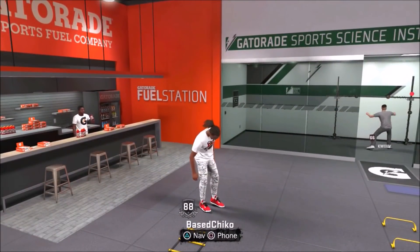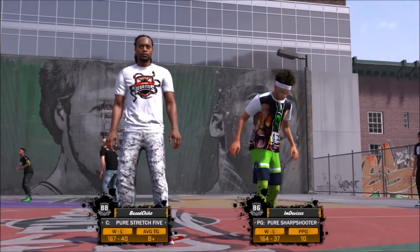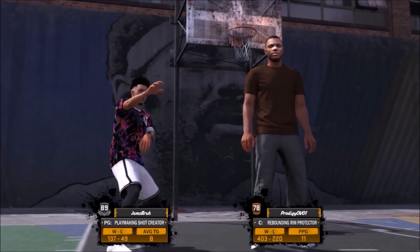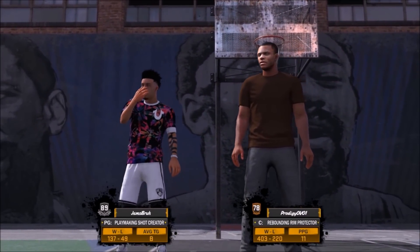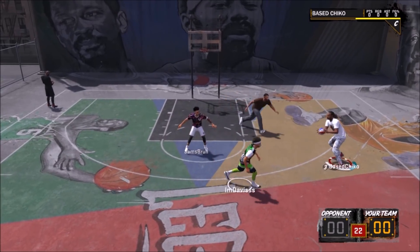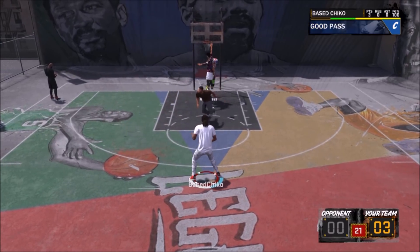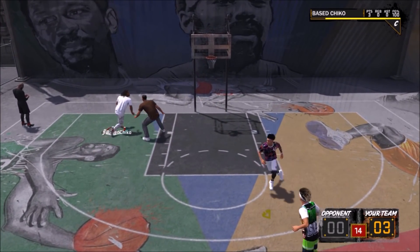Now let's get into some gameplay. Me and my boy Davis — worst decision of my life playing with him. Nah, Davis is not trash — he's actually the best player on NBA 2K18 in my opinion. As you can see in the gameplay on screen, my player has three bars: the main white one and two extra bars. One extra bar is from filling up the energy turbo to 100, and the other is from the two Gatorades.